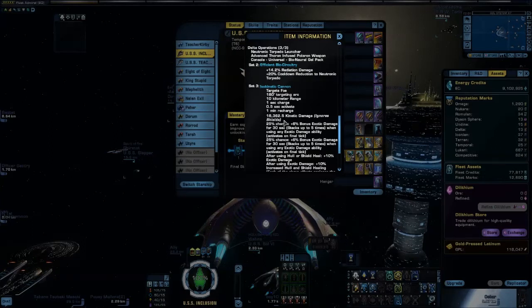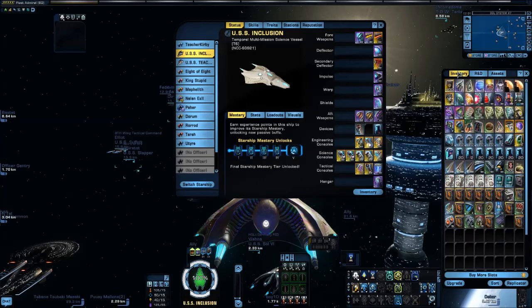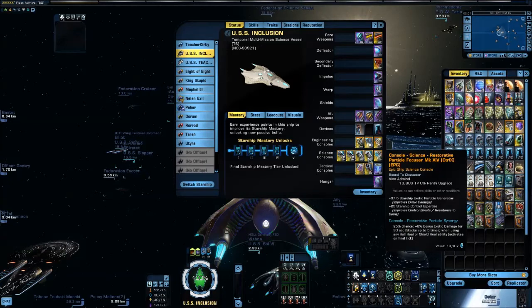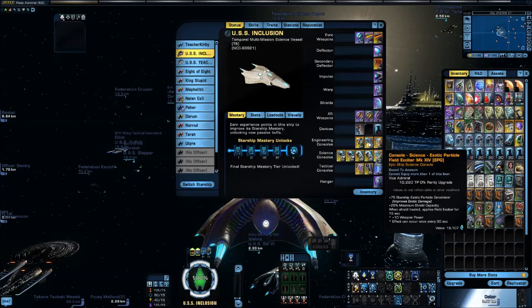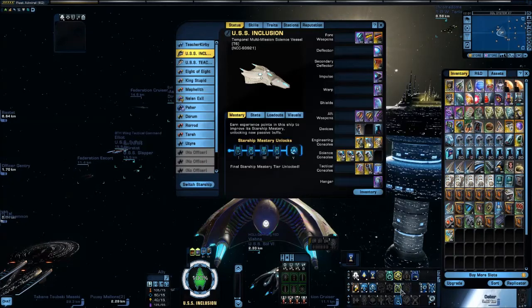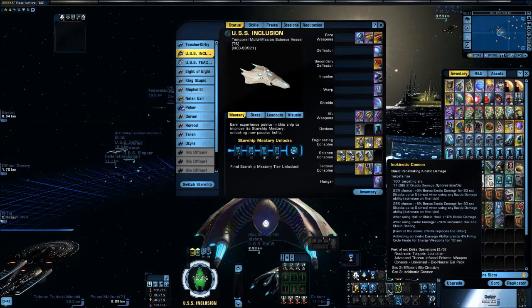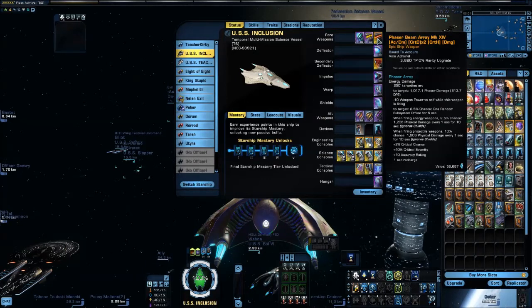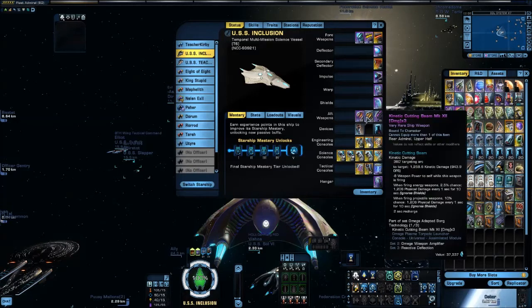The Isokinetic Cannon does huge amounts of exotic or kinetic damage. It is not affected by things like Torpedo Spread or High Yield — not affected by anything like that, even though it kind of acts like a torpedo. But as I said, it is affected by Exotic Particle Generators. To prove this: right now I have eighteen thousand three hundred sixty-two point five. If I take off this console, which gives me plus seventy-five, I now only get seventeen thousand ninety-eight. So as you can see, it does scale with your Exotic Particle Generators.